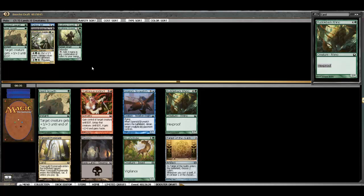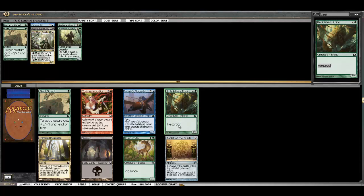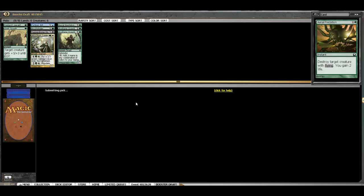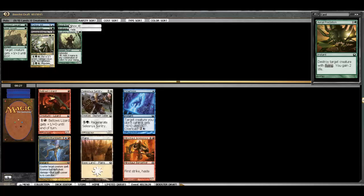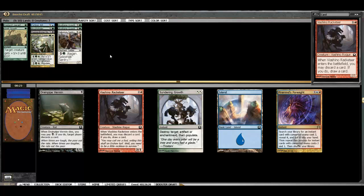Here we have three choices. We did pass the Skywatch earlier and I'm not positive we're in blue. We have a Giant Growth, a Brushstrider which is nice — kind of an aggro-looking build — and a Rubbleback Rhino which is fine, especially in Golgari. But I think I want to take the Brushstrider and keep our curve nice and low, maybe even get a little aggressive. These other cards are pretty bad. I'll take the Aerial Predation for removal but it will be a sideboard card. An ability creature here is the Sentry, but the ability is so expensive it's really just a 3/2 for 3 — which is fine. We'll take that to fill our curve.